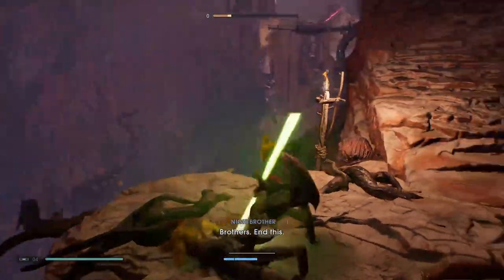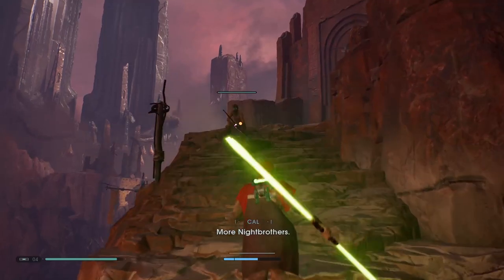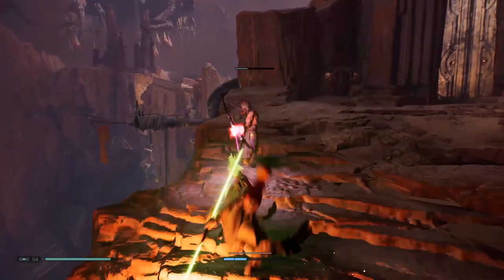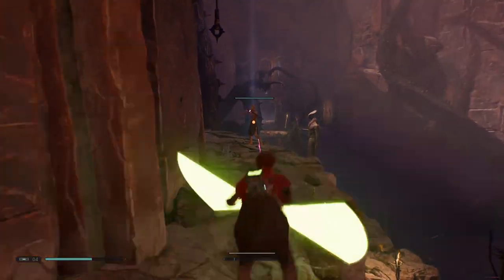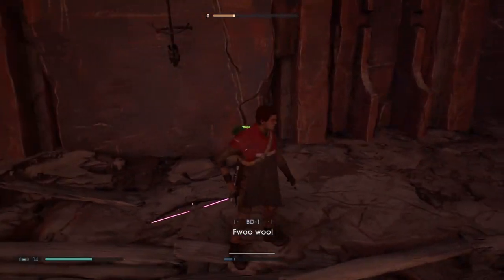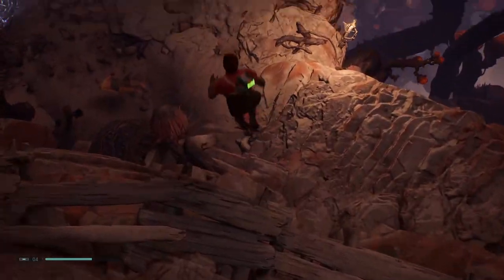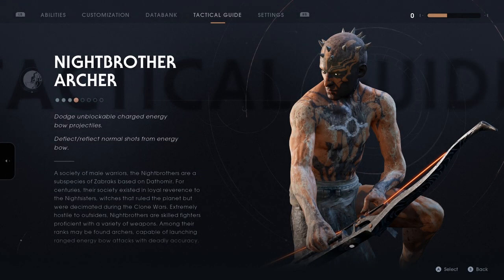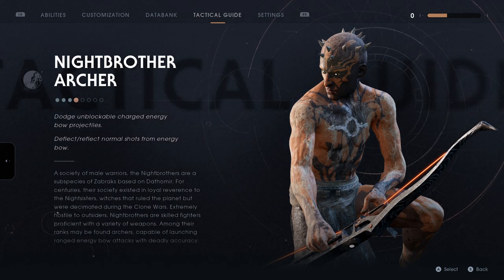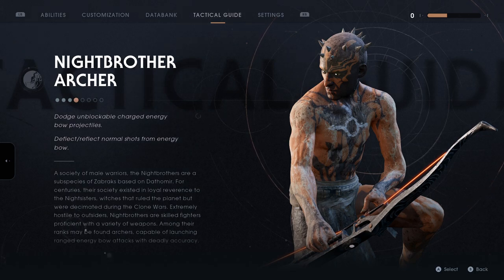Brothers, aid me! Where are your brothers to give you aid? Let's interrupt that big old red attack there. I think you've literally just bailed your brother. You might just be a bow user but that doesn't mean you can't be inconvenient. Can we look at the tactical guide? It should say something like 'just attack them like you would attack a stormtrooper.' Dodge unblockable charged energy bow projectiles. Deflect and reflect normal shots from energy bow. Night Brothers — archers capable of launching ranged energy bow attacks with deadly accuracy.